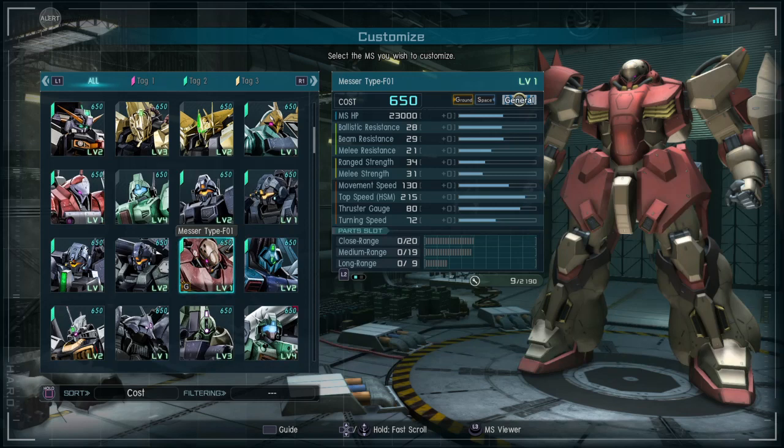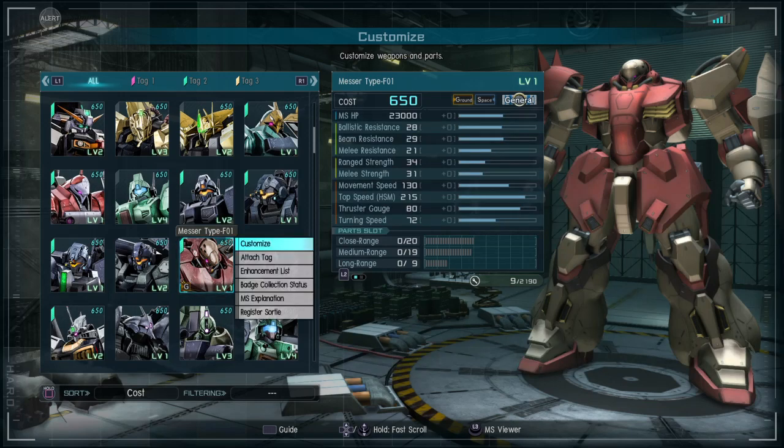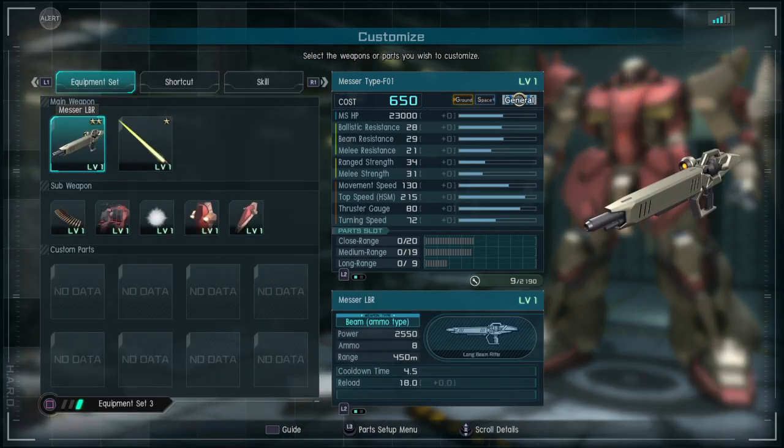For Part Slots, you have 20 Close, 19 Mid, and 9 Long Range Slots. It has a Melee Priority of 2, Ground Compatibility — so you get extra benefits on Ground Maps — and it is a 3 Star. Pretty good start for this suit already.